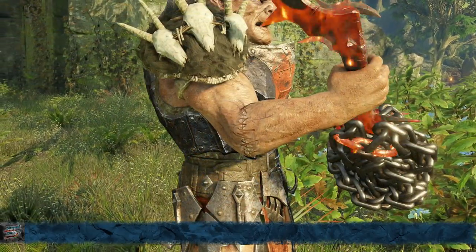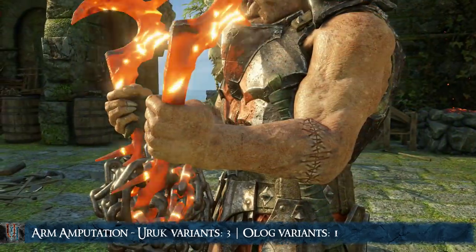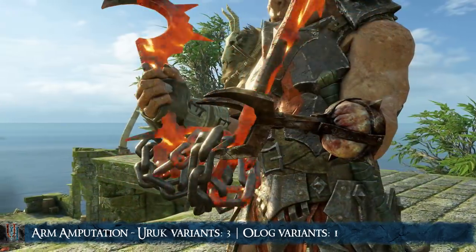Moving on to amputations, we have the Arm Scars. There are 3 variants for Uruks and 1 for Ologs. You can get these with Brutal Executions.